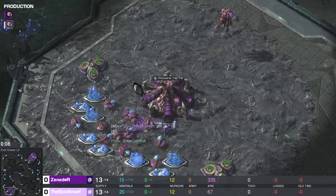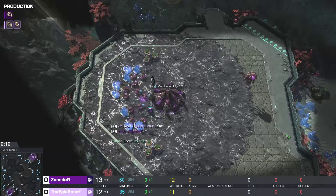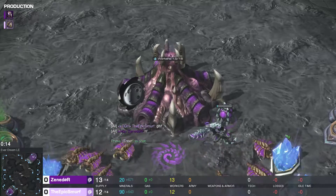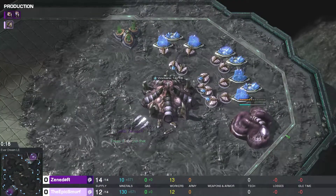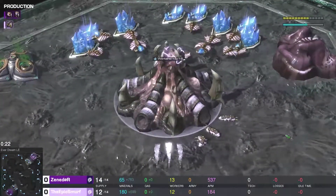We're loaded into this game here between this player in the bottom left-hand side — the purple — it is Xenador. And in the top right-hand side, doing it yet again with that build, it is the Epic Smurf.